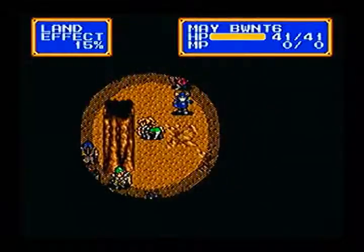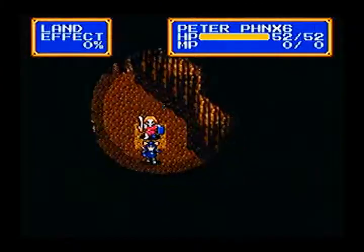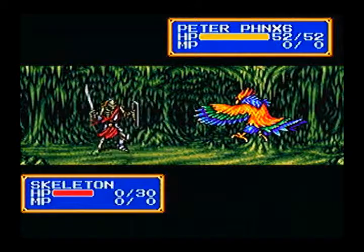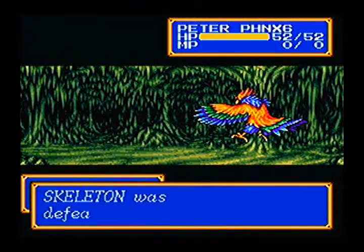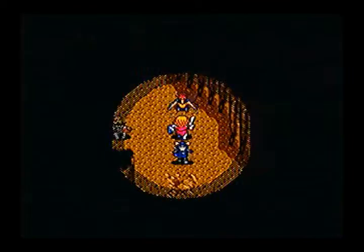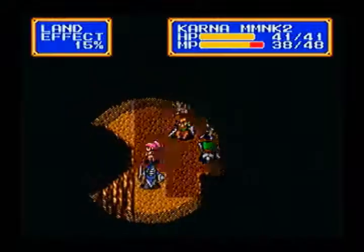That should help. Peter should be able to kill it, unless it dodges. You don't usually see that too often, thankfully — an enemy dodging just because one of your people dodged. That would be kind of unfair. Every time one of your people dodged an enemy's attack, the enemy would do it the next turn — it would be an interesting challenge, but I don't think it would be quite right.